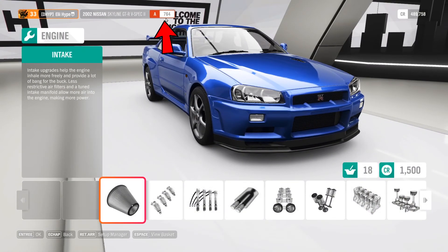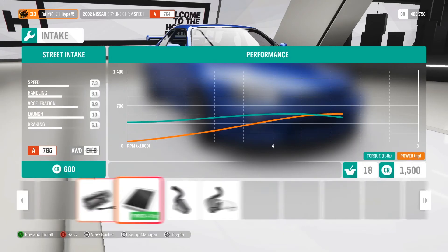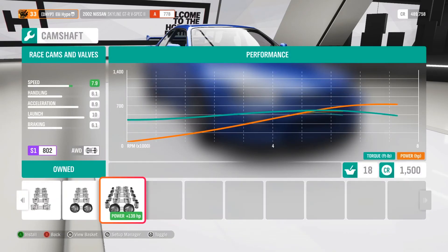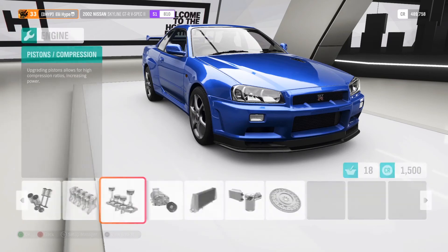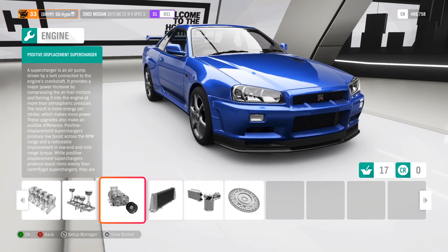Next we go to the engine upgrades — this is where we're gonna tune it to the top. Notice you're now at 764, and see what we get at the end especially when we put the supercharger on. You can take all of these to the max: plus 14, 12, 16, 139, 14, 15, 26, and 17 horsepower. Then the supercharger itself adds 172 horsepower — look at that power curve.